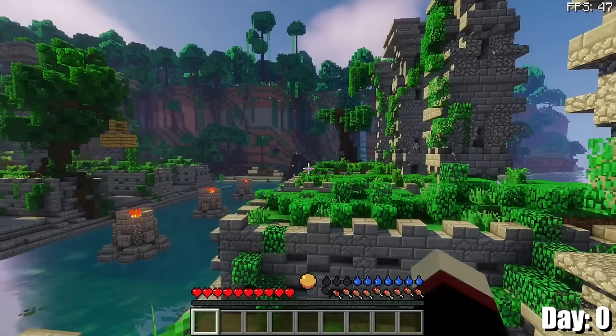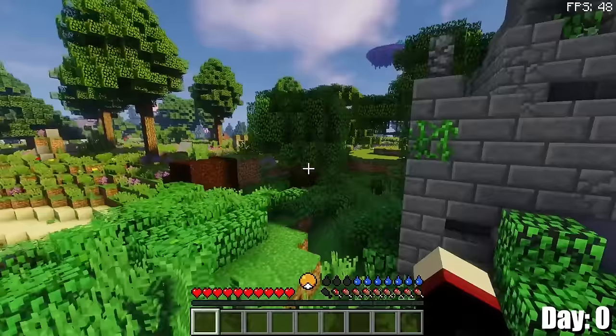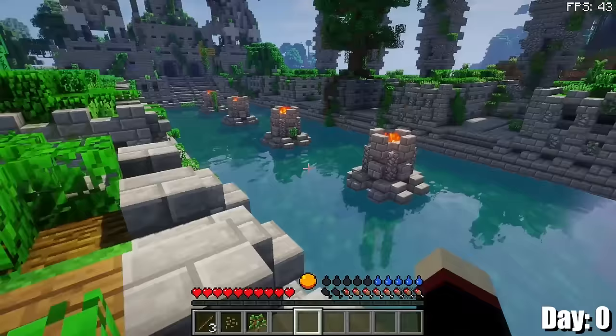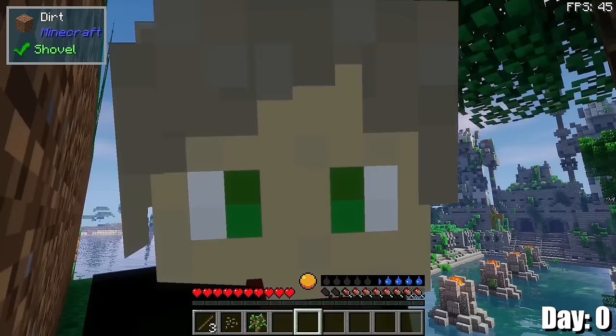I camped near this big jungle structure temple thingy — that's pretty cool. There might be some stuff here that I can find, although I kind of have to be careful because it's a little bit hot in this biome. I'm not seeing a lot, although it's a very scenic looking place with this water here. All I have are some sticks. I need to collect gravel so that I can get some flint for some tools.